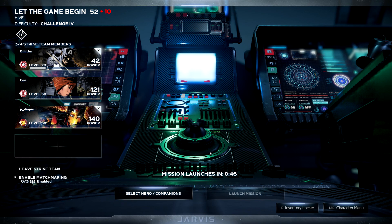Welcome back to the Avengers. In this video we are going through the fastest way to get your power level up to 130 for your drops.